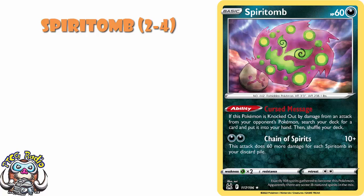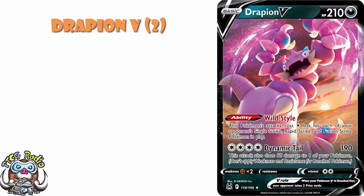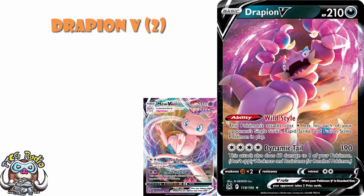You need a couple copies of Drapion V, because it basically one-hit KOs a Mew V-Max for zero energy. Simple as that. And I think one is too few — if you're going to do it, you need to play two. Basically, any deck that's worried about their Mew matchup, whack two Drapion V in and your matchup gets swung massively. Again, one is probably not enough — you'll need two. But I like Drapion V. I love it for that.